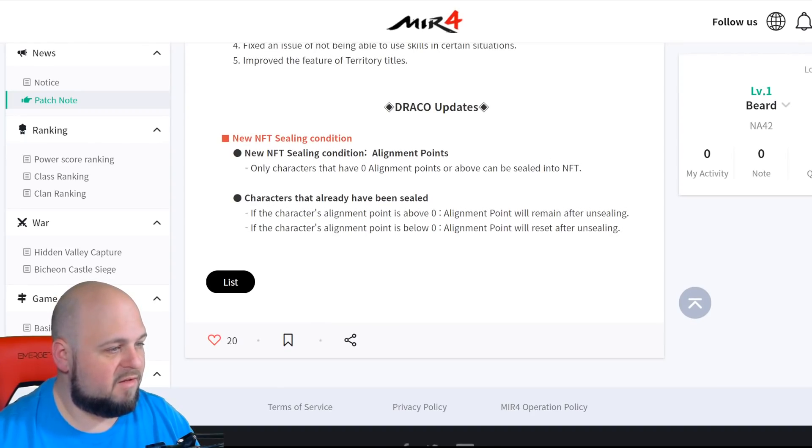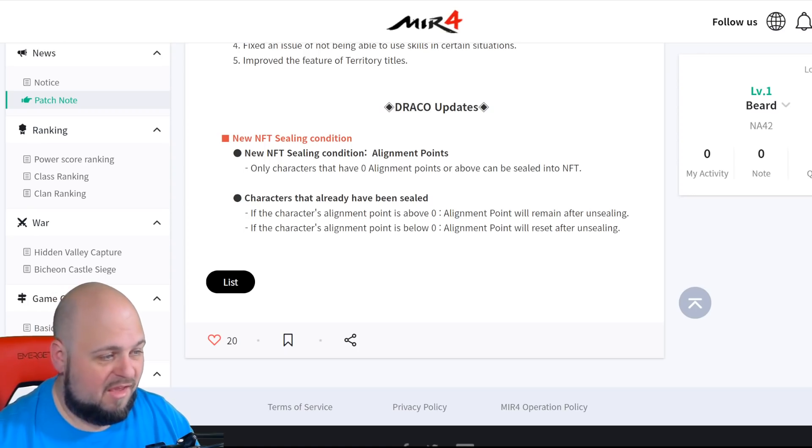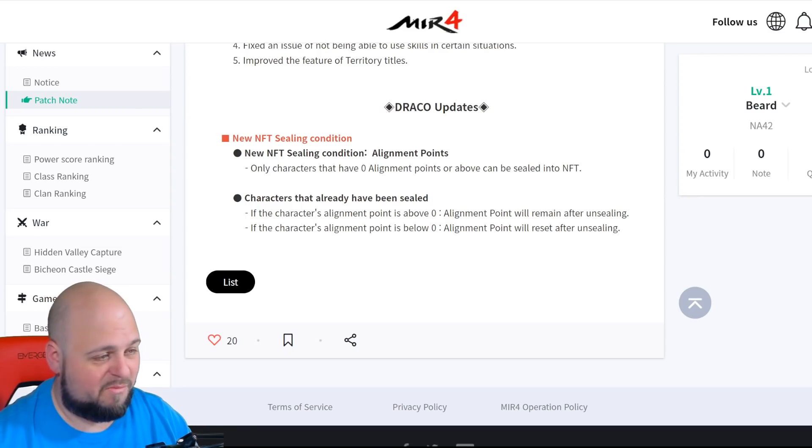The new NFT sealing condition has to do with alignment points — the PK points on NFTs. I guess you could seal with up to like negative 100K PK points, and whoever gets that account will have to get rid of those PK points, which could be very annoying if you didn't know that ahead of time. So I'm assuming there were some complaints and that's where this change came from. This doesn't really apply to most people unless you ended up with negative 100K and then decide you want to sell — you'll have to work your PK points back up before you can.